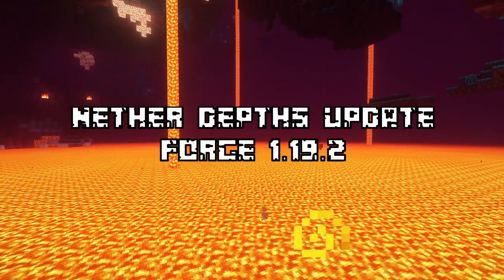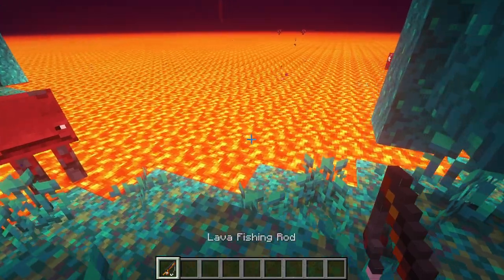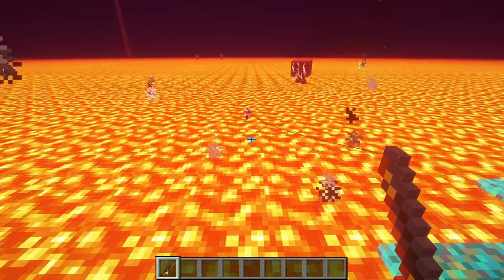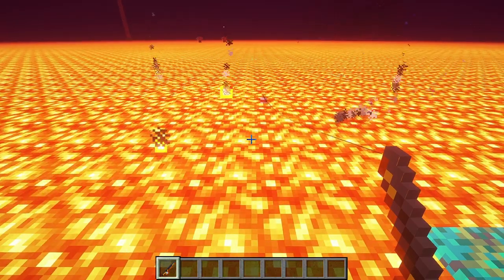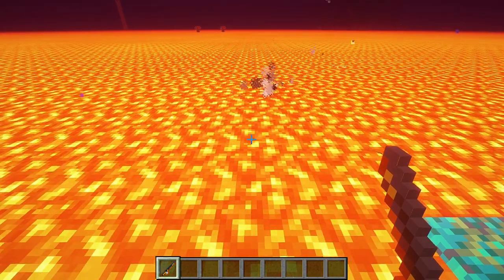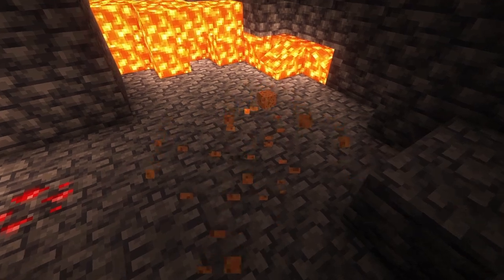Next up we have Nether Depths Update. This mod adds a bunch of new creatures in the sea of lava within the nether. You can craft a new fishing rod that specializes in fishing these new creatures. This mod also adds a new type of sponge that can be used to absorb lava. It can be dried and reused once it's placed in water.